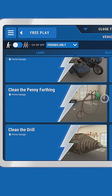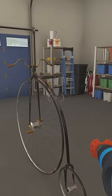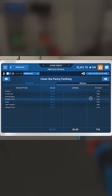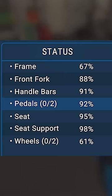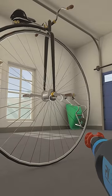We found this one was easiest to do with the penny farthing if you have it unlocked. Clean the bike very, very carefully. You'll want to constantly check your in-game tablet and make sure that none of these status percentages on the right ever reach 100%. When you get close, move on to another part of the bike.